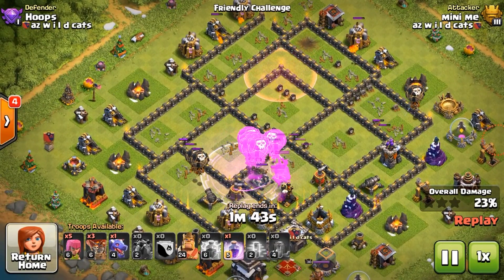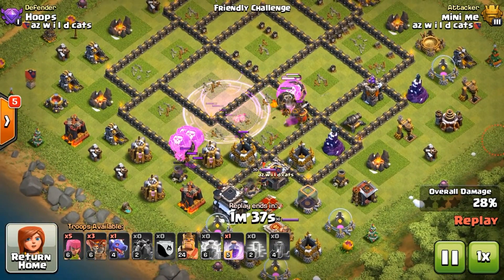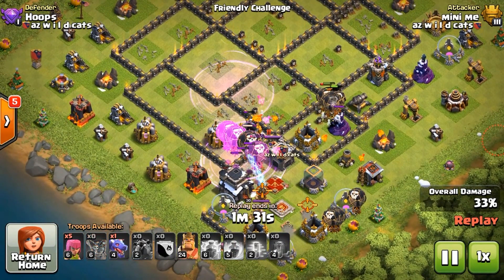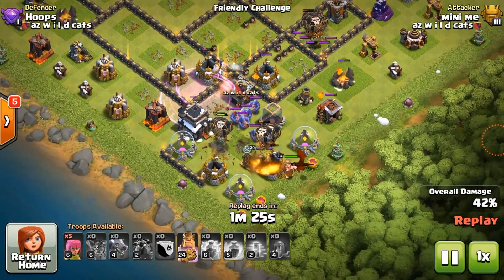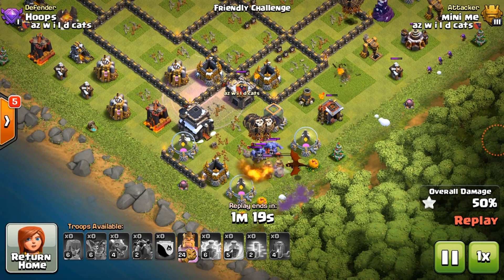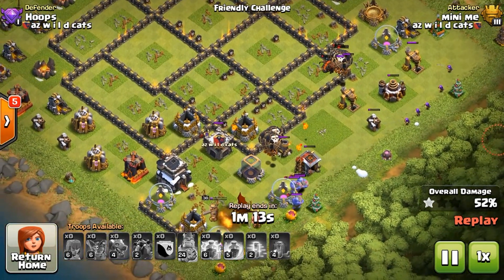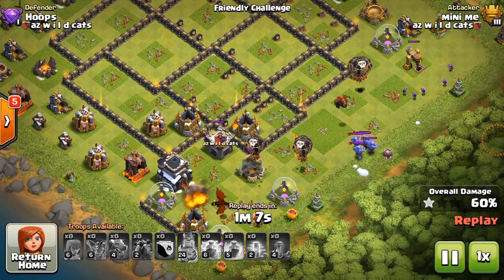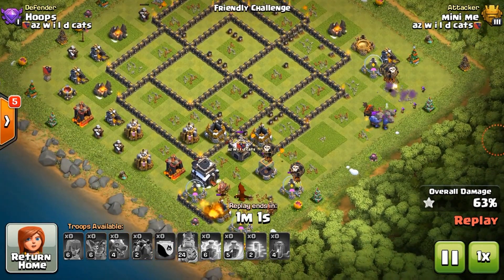He brings his next hound in as that second air defense starts firing, and just uses a haste up top to get everything moving. He wants to save both his rages for the bottom where the queen is - I suggest that no matter which way you decide to pick apart this base, save the rages for the bottom where the queen is. There is a lot of hounds alive right here, so he throws that second rage over the queen so the pups can coagulate on her - and she's gone, simple as that.